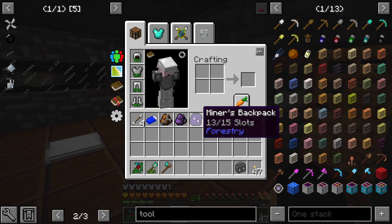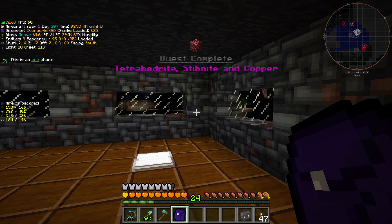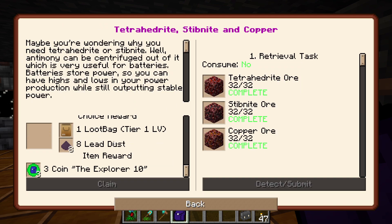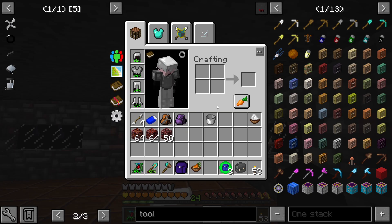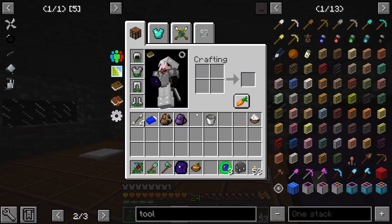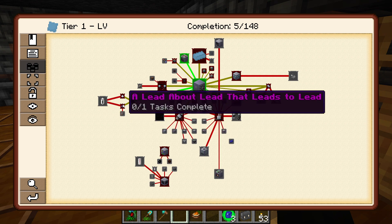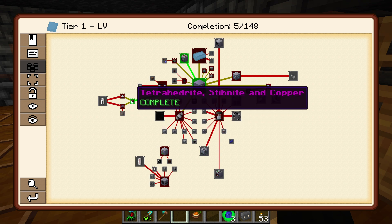Why did I go to the nether? I went to get myself copper ore, lots of tetrahedrite ore, lots of stibnite ore. That gets me a choice reward - loot bag or lead dust. I've got loads of lead so let's go with a loot bag. You just gave me a torch? That's what happens when you say they're getting interesting. This is going to open up batteries - so antimony, lead, advanced steam boiler, and a better alloy.